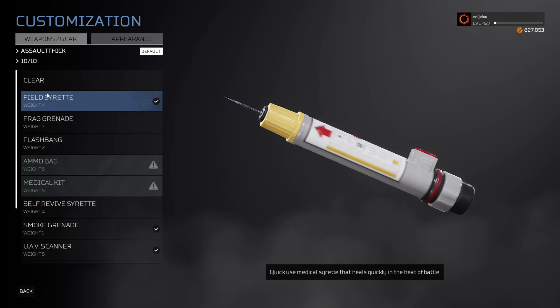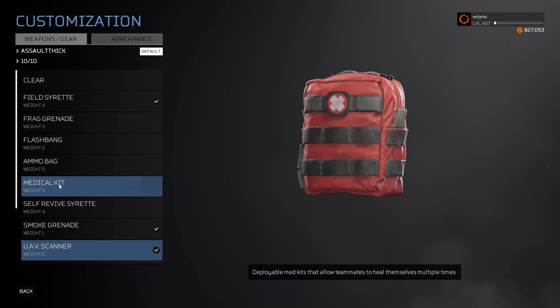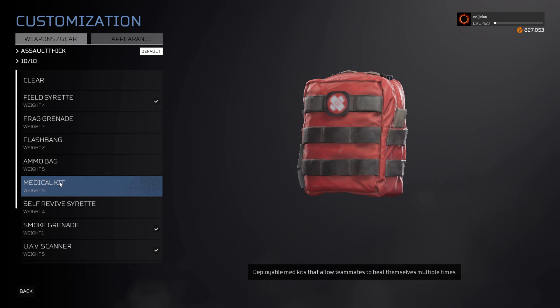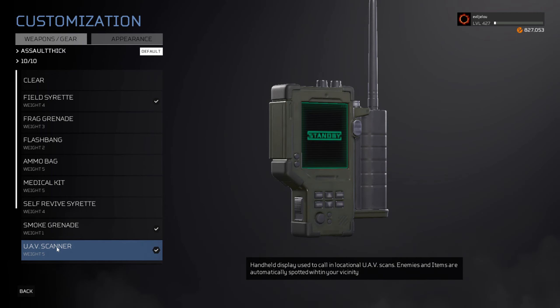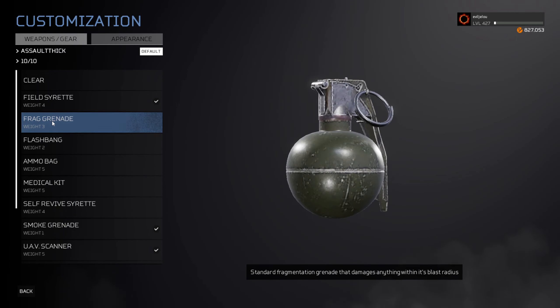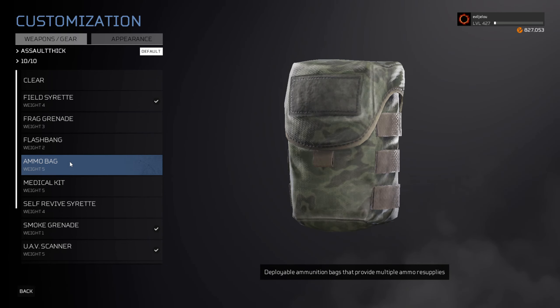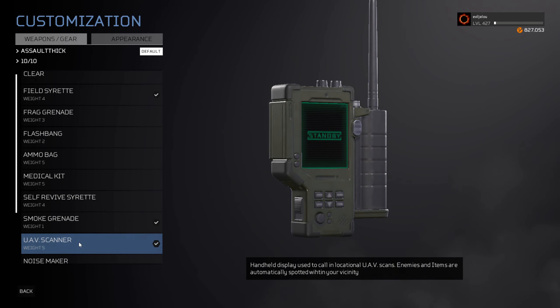For the gear, always use the Field Syrette — most important gear, so if you get attacked you can heal right away. Second option for Assault, since you can carry Medikits, I like the UAV Scanners. With UAV Scanners you can find Medikits and ammo on the map, which I believe is overall more useful than carrying Medikits directly. But some situations you might need Medikits right away — it's situational. I prefer Scanners, but if you don't have them unlocked, bring Medikits or ammo bags. When you're at a higher level, UAV Scanners can save your life because of the resources you can find.